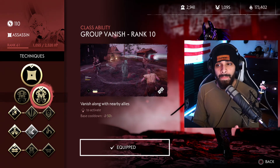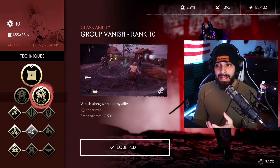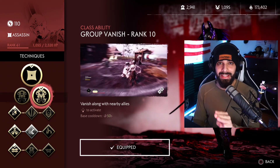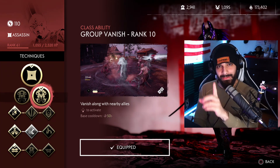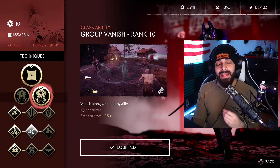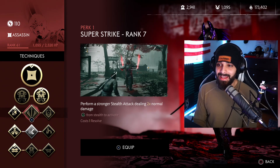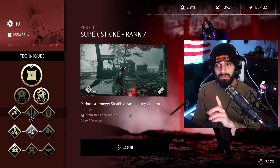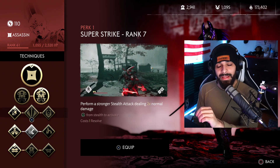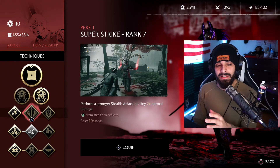When using vanish, always target the easy person first — don't attack the person right in front of you. If you attack a big guy, you'll be outside the circle and fire spirits will immediately start shooting at you while you're stuck in an animation and you'll get downed. Attack the targets where it says 'assassinate' — that's the for-sure kill. Avoid critical strikes as much as possible. That leads into the next perk: critical hit. I'm not using super strike because it gives too much temptation to go for a critical strike outside of a stealth kill.